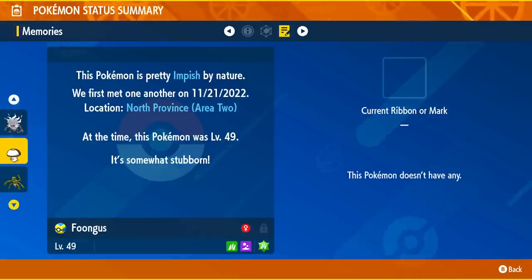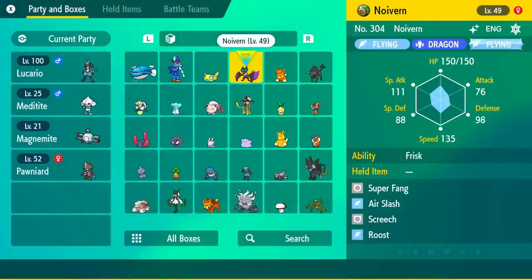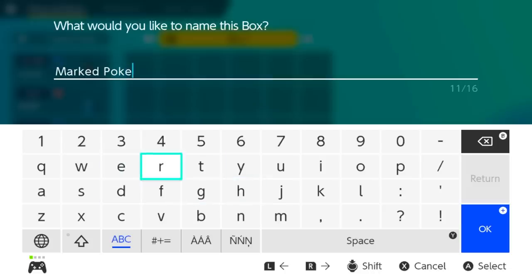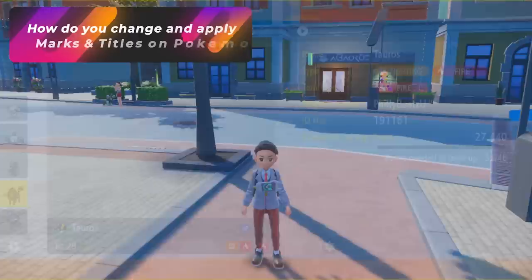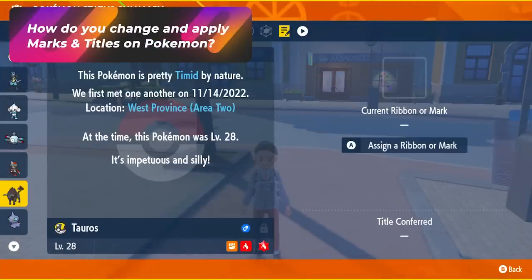I was actually really surprised that when I started to go through my boxes and look at the summary and go to the memory pages, I started to see a bunch of Pokemon that had 'title conferred.' Open up your Pokemon boxes and start going through each of the box summaries. You can quickly see the Pokemon in each box by hitting the memory option. Once you see the ones that have it, select that Pokemon and bring it over to your main party, because the game doesn't allow you to add a mark or title from the Pokemon boxes. Once you put them in your party, open up the same menu, go to memories, and apply the title to them.